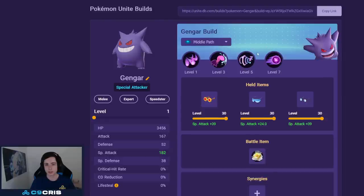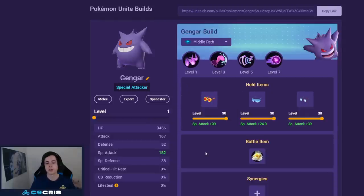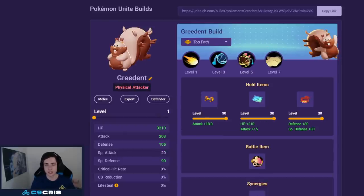For Gengar the best build is Dream Eater and Shadow Ball with triple Wise Glasses and Eject Button. Triple glasses — you just want to get that one-shot, and Dream Eater and Shadow Ball have pretty good scalings. This build is all about one-shotting your opponents.